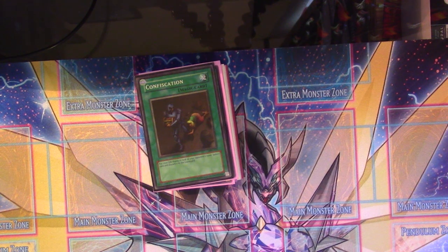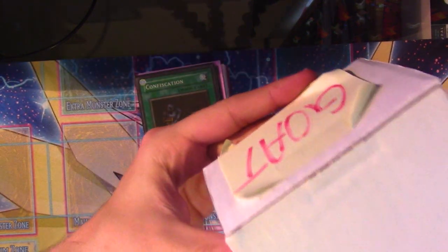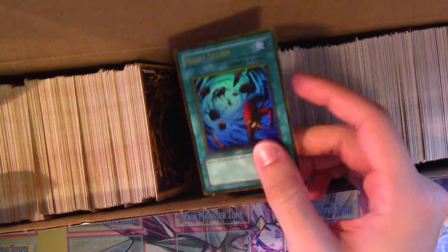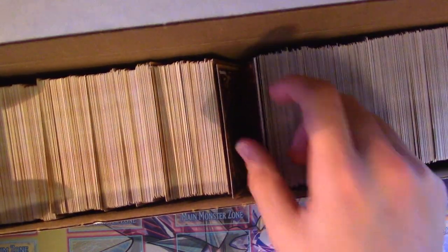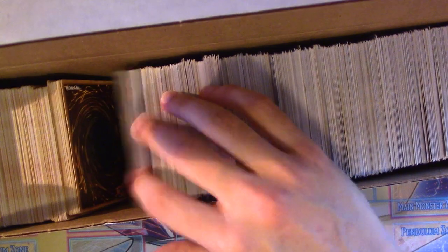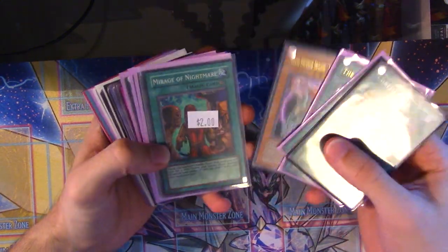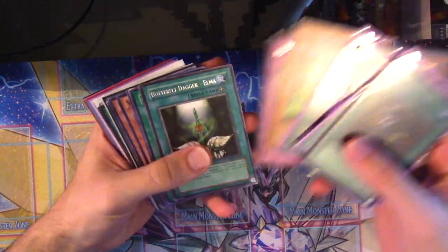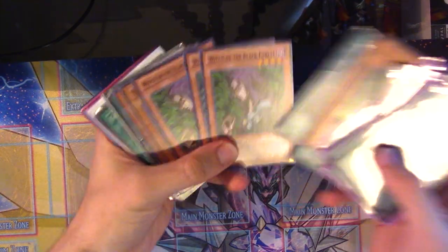You can do this not just for banned cards but also for formats. This other box here is literally all cards you could play in Goat Format — Heavy Storm of course, and some overlap with the ban box. Cards like Bazoo, Decoy, Sinister Serpent, random Skelengel, Sangan goals — you can take a giant box like this and potentially build multiple retro decks, play with friends, or easily resell those decks.